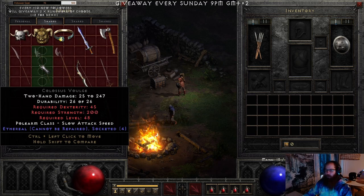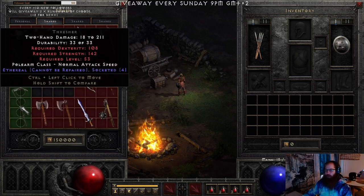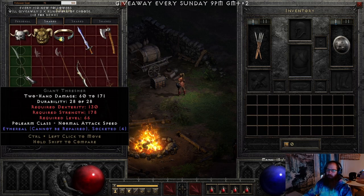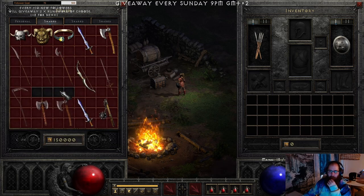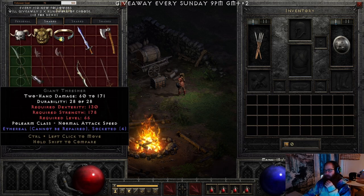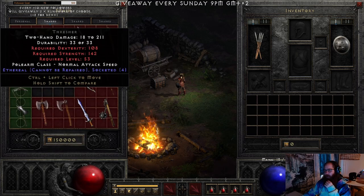For mercenary weapons, Cryptic Axe, Colossus Voulge, and Giant Thresher are the most valuable and most wanted ones. You can keep them as 5-socket if you or someone you know needs it — especially if you have a 15 enhanced damage 5-socket, that's a great find, as someone might want to make Doom into it.